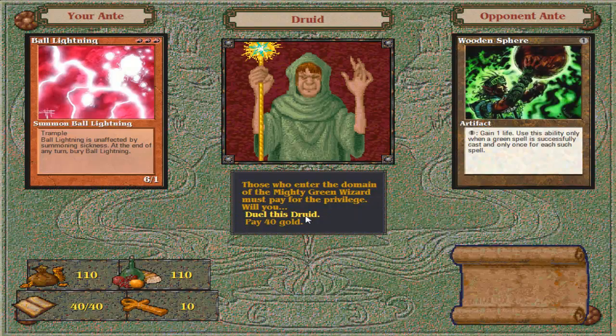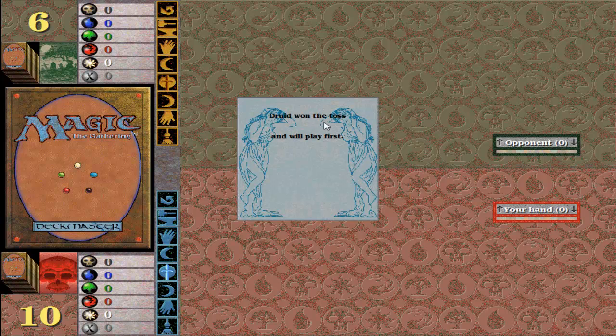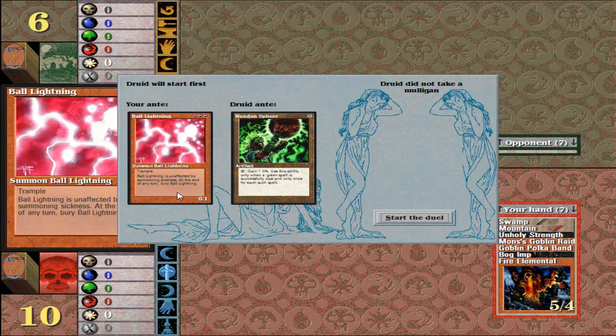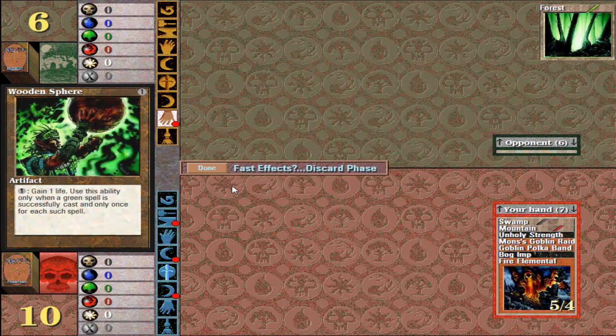Let's get a fight with this druid here. So first of all, there's a coin toss — typically it's actually like a roll of the dice, but apparently they do it with a coin toss here. He won the toss, and therefore he gets to pick whether he plays first or I play first. So unfortunately I lost. Now, ante is the card you'll lose if you lose, and the card you'll win if you win — which isn't a fair trade-off here, but whatever.